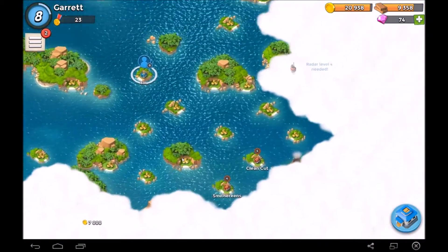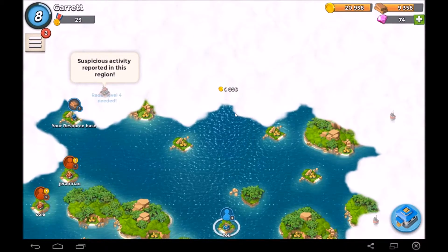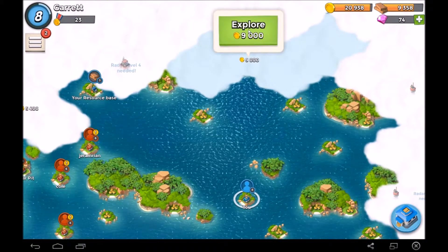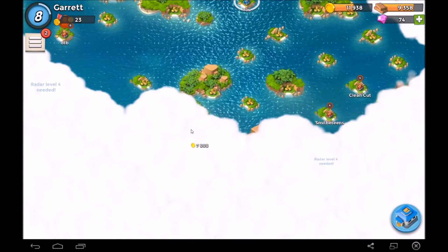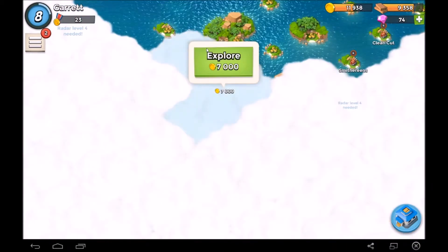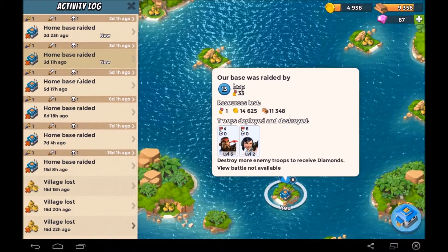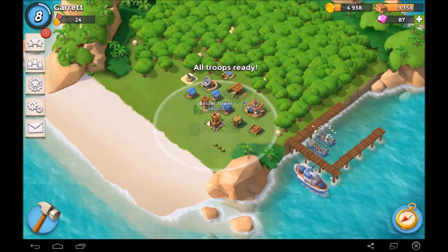We have all this gold and nothing to spend it on other than troops. We get our first Hammerman base here — or maybe we already had one, I'm not sure. We'll explore this for nine thousand, and there's some other stuff to explore too. We'll get 13 diamonds — let's see what this has. Just our home base being raided by some higher level guys, that's all right though, we'll return home.